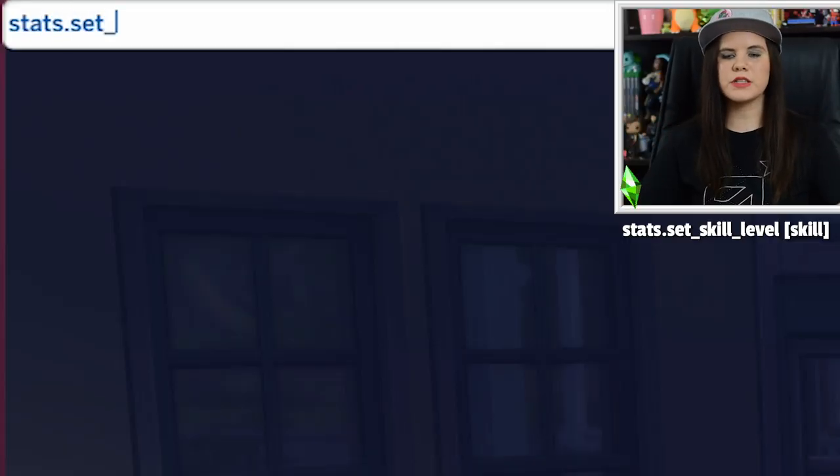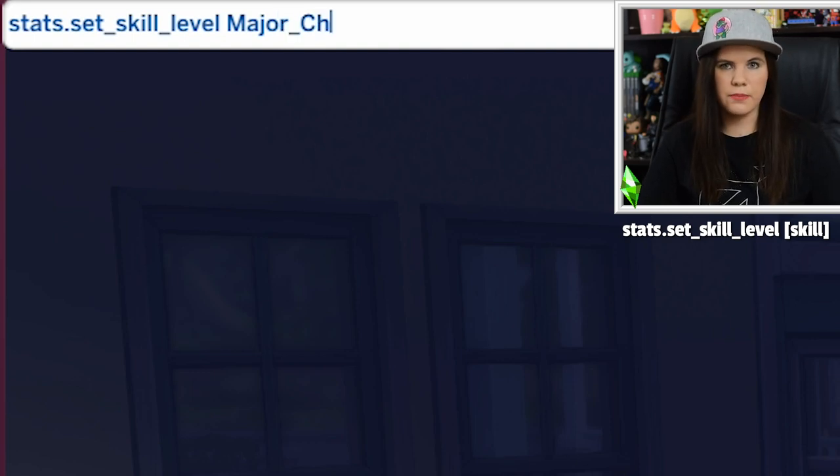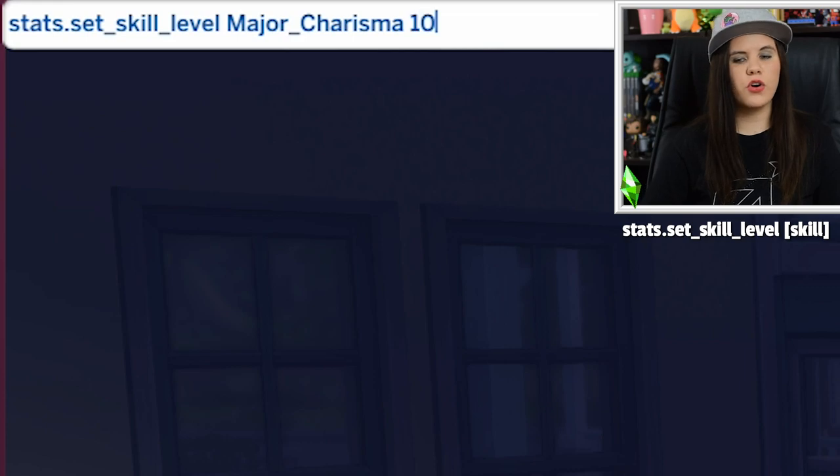Next we're moving on to skills. I'm going to be doing a full video on this, so check the description and cards. But at a high level, to cheat skill progression, bring up your cheat console with Ctrl+Shift+C or the controller buttons, and type stats.set_skill_level, then a space, then choose your skill. For example, to change the charisma skill, you'd type major_charisma followed by the level you want.